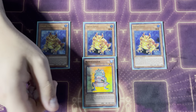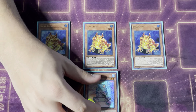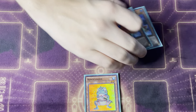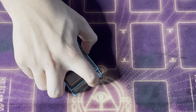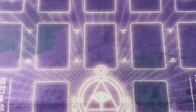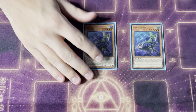Nibiru will see less play going into the next format with Sprights being a thing, but people will still side it for non-Spright matchups so you've got to be ready. The Swap Frog package helps you extend, makes your end board better, makes your end board safer — it's everything you want. Really good package.